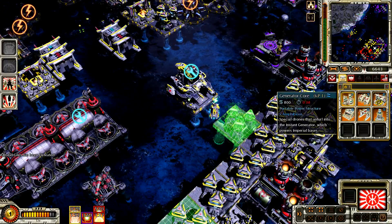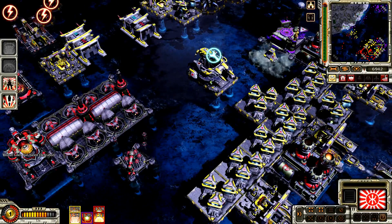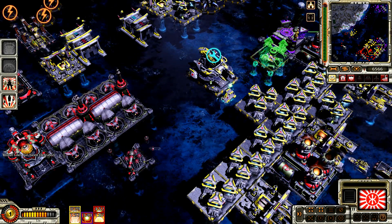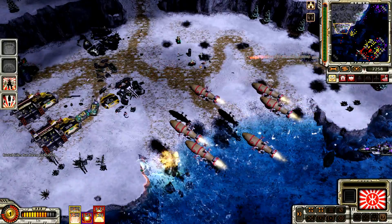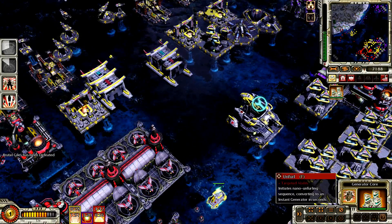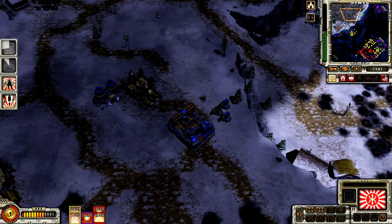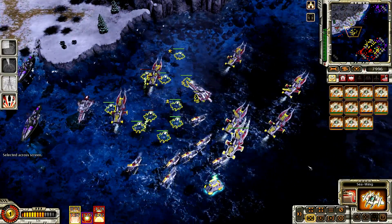Enemy units detected. Cannot deploy here. Building. Construction complete. Enemy engineer detected. Construction complete. Generator core. The tsunami rises! Revision sent. Anything on sonar? Enemy base detected. Construction complete. Generator core. Generator core. Set for core unpack. The tsunami rises! An ore mine nearing depletion. Select location. Construction complete. Seawing checking in. How's it going up there? The tsunami rises!